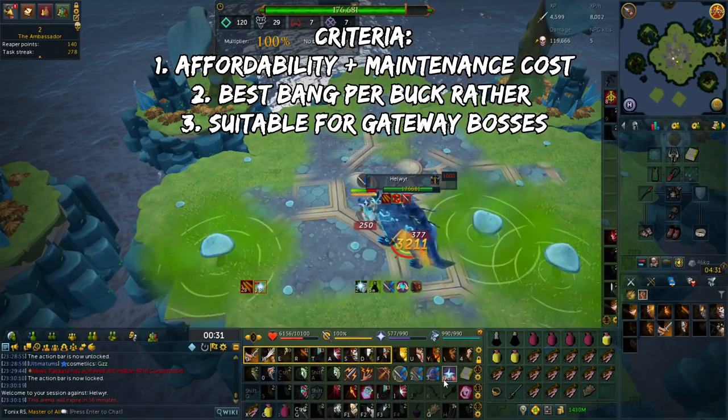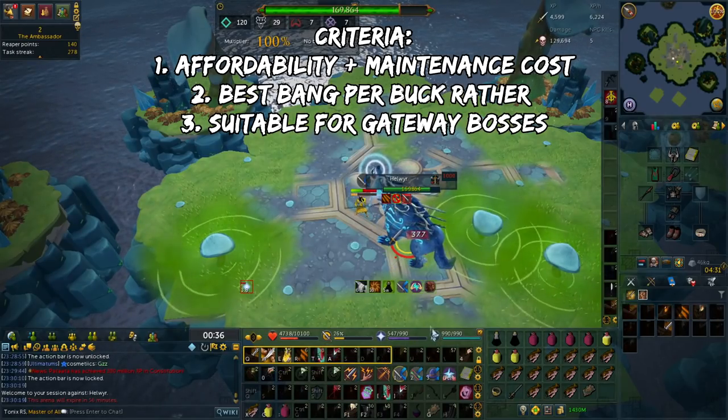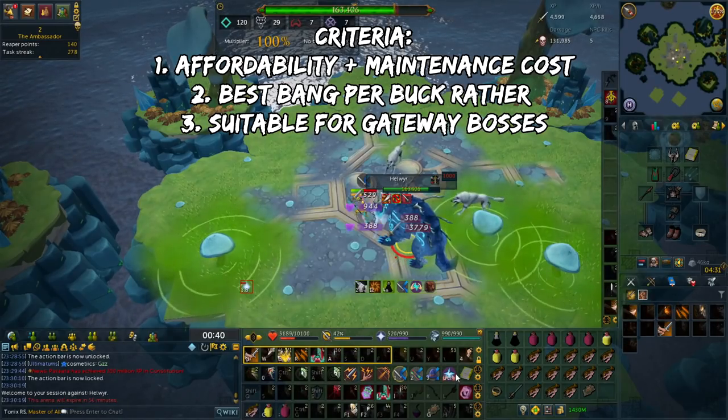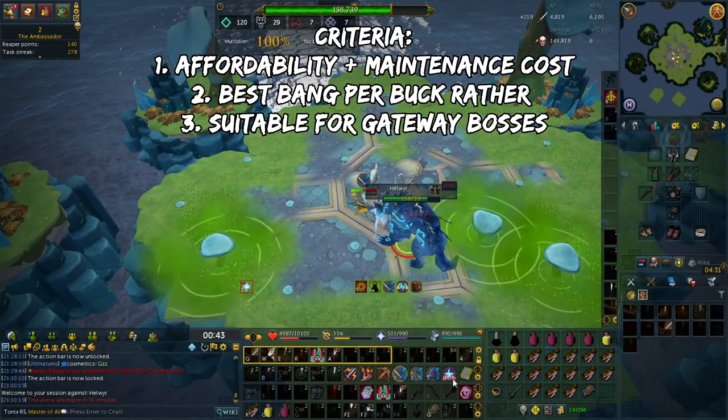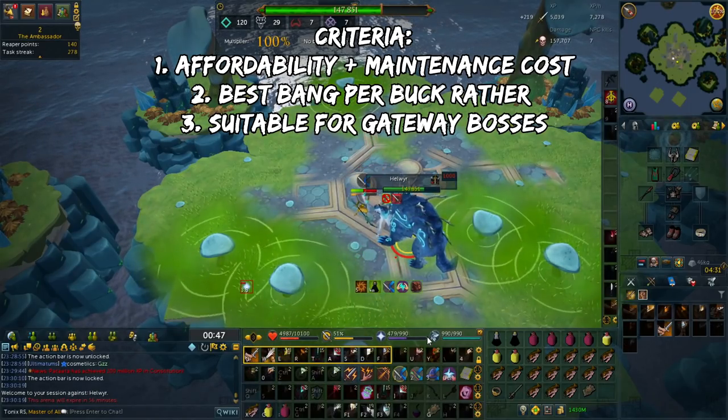You're basically looking at what are the biggest stepping stones. And finally, the last criteria is that it's suitable for the gateway between mid to high tier bossing. These bosses include God Wars Dungeon 1, 2, QBD, or anything below that, and maybe you might be able to do some Nex or Araxor.